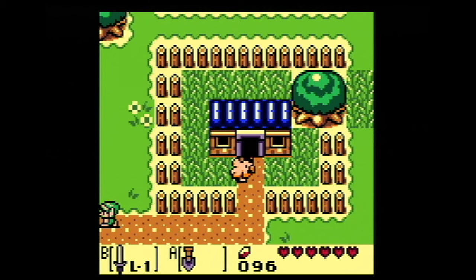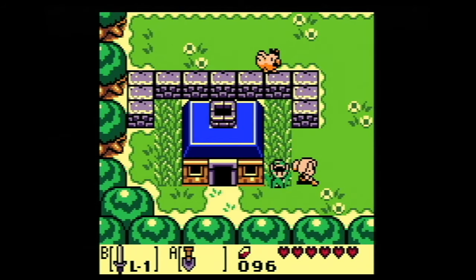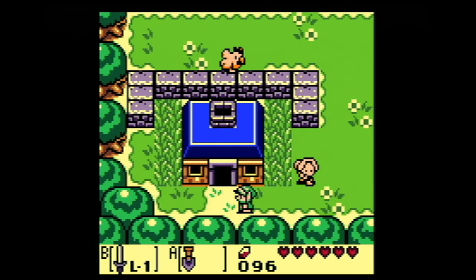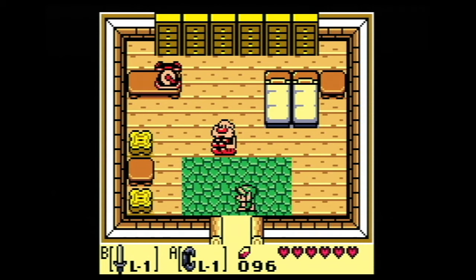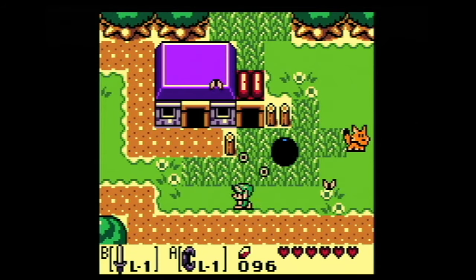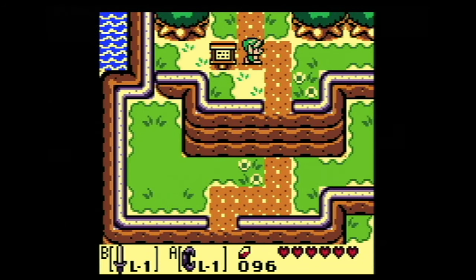Hello everybody, my name is Rojo and welcome back to Link's Awakening DX. We're going to take a moment — I think this is all Rira's house. We didn't mess up his pots. We're gonna take a sec to use our newfound shovel in a couple places, and I want to go back to the Tail Cave before we go back to Richard, because there was a bombable spot.